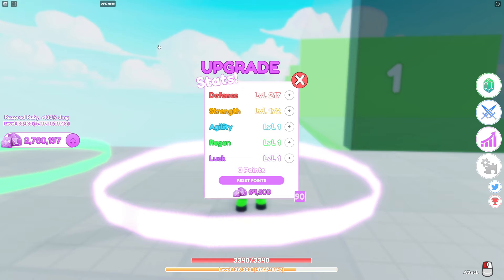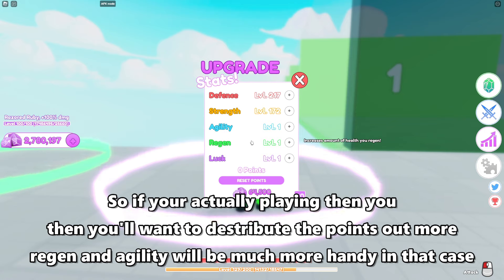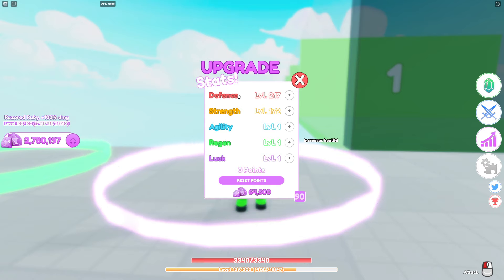If you're not using AFK mode and you're physically there trying to survive as much as possible, you might want to use regen — it'll be super helpful for wave pushing. I'd suggest getting regen up to about 100, agility to around 40, then the rest into strength, and whatever's left over back into defense so you're balanced out.